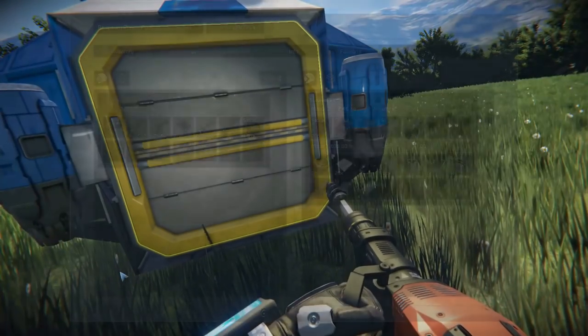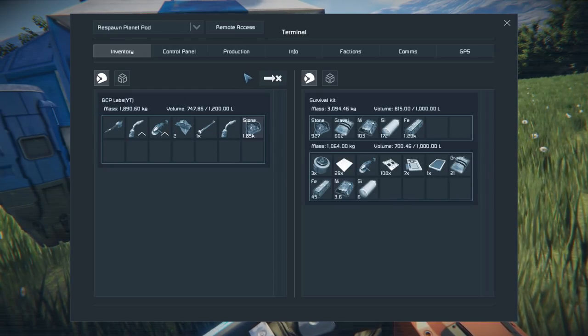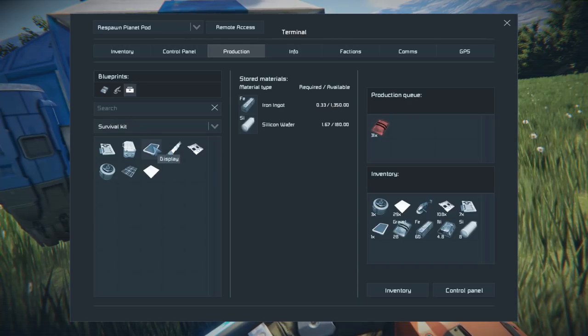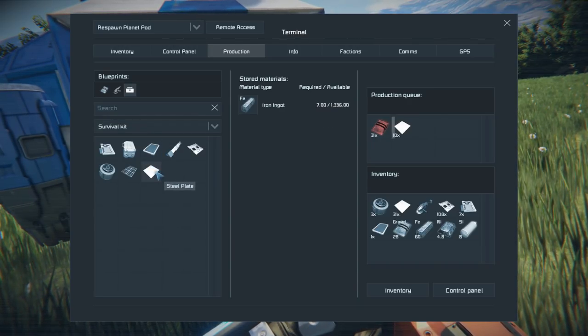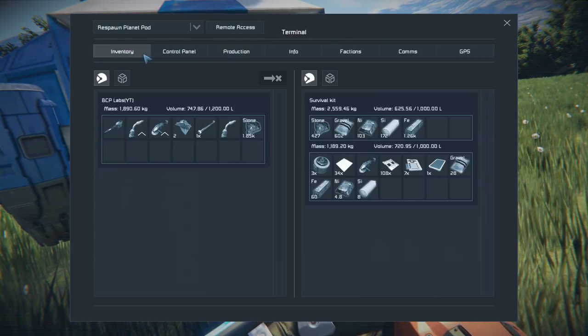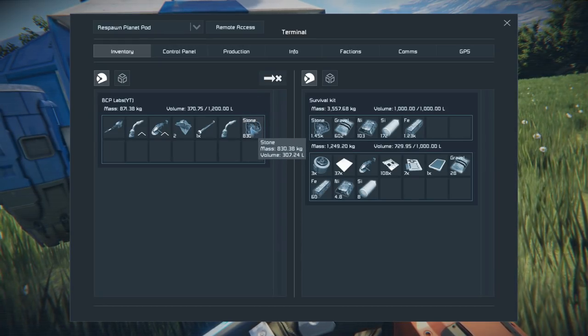My jetpack wasn't turning off, so we just do this. Let's see — production — go here and we will make 100 of those and go ahead and stick this in here.